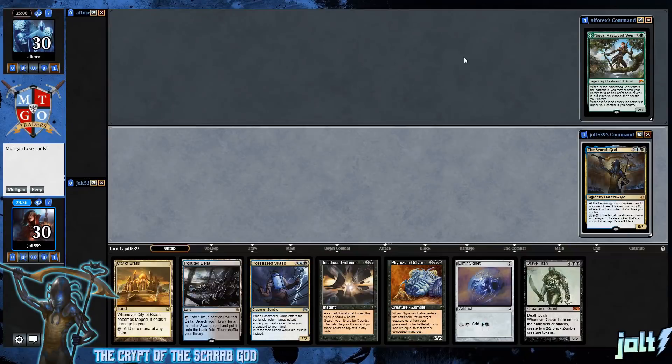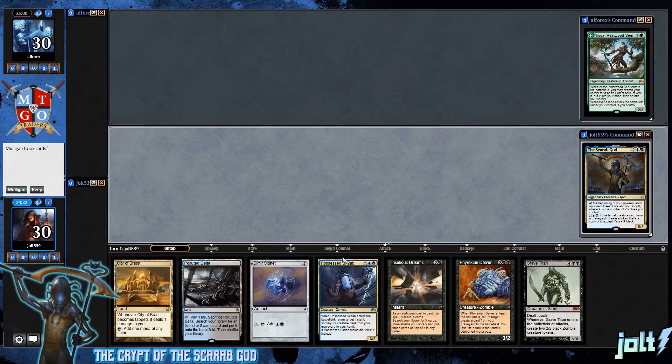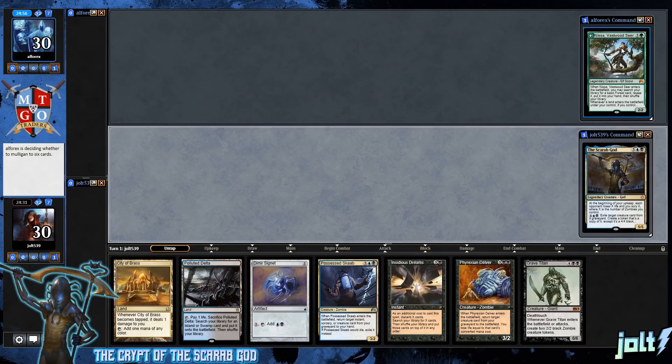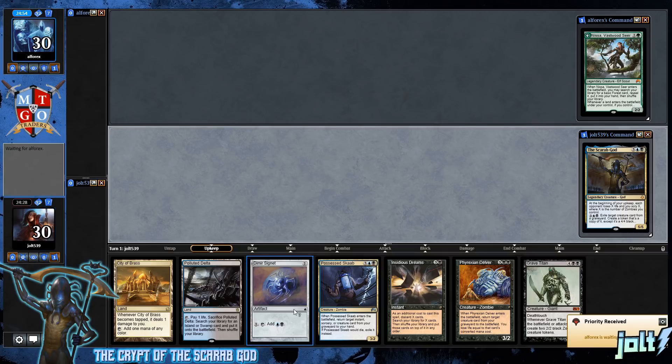Welcome to the Crypt of the Scarab God. As far as opening hand goes, I like it — we've got two lanes and a Dimir Signet in hand. A little light on lands but we'll keep it. Let's get the Scarab God popped back up. We are playing as Nissa Vastwood Seer, so hopefully we don't get Eldrazi'd out super quick.